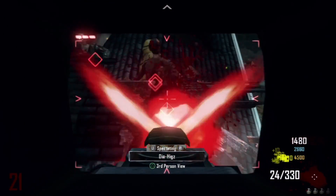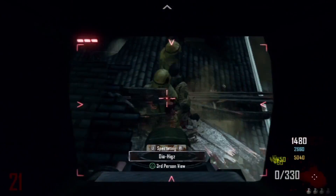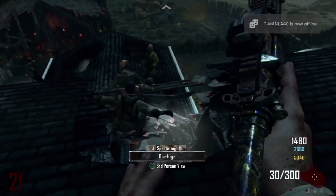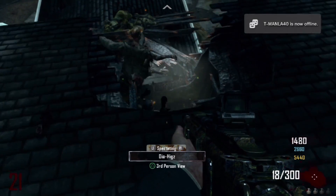So yeah guys, that was it — it was a quick tutorial. All you need is an MP5, which is in the room above. Get someone underneath and just do a little run, jump and knife, and you get flung into the roof. A little cool glitch.